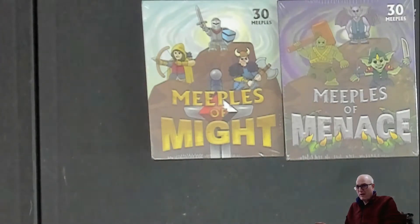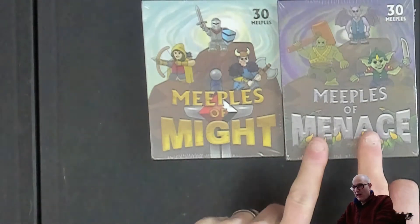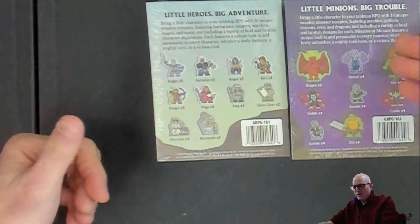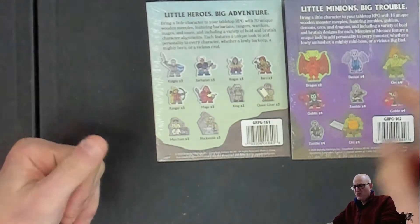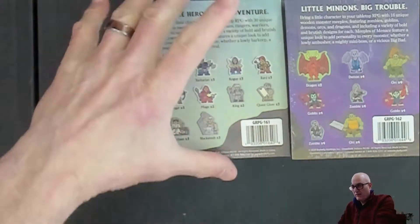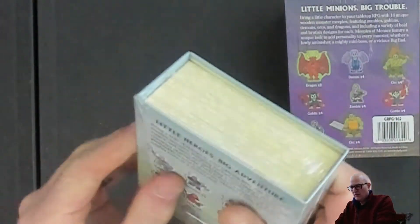Before we get to the game, I just wanted to show you these. I picked these up from Amazon today — they just came in. Meeples of Might and Meeples of Menace. Kind of cute little heroes and little minions. We've got dragons and orcs and demons and knights and kings. Let's open this one up really quick.